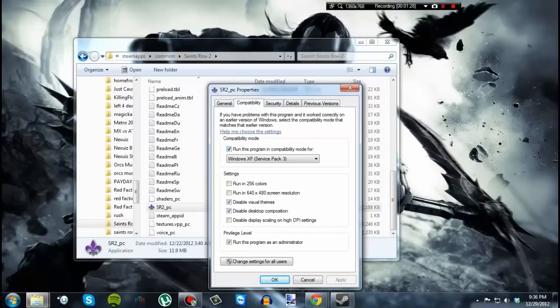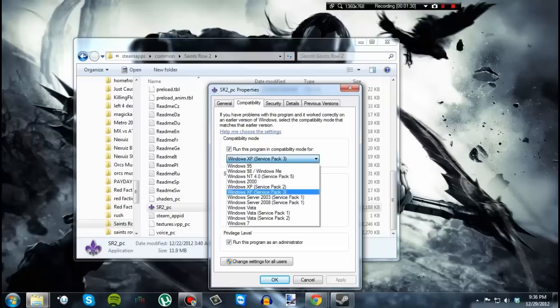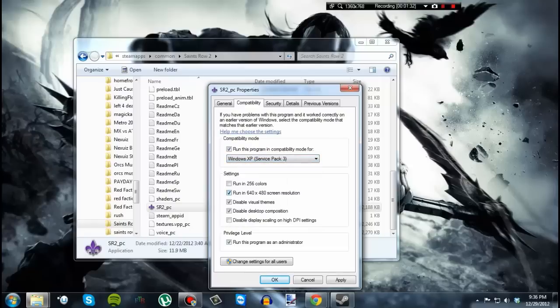Click the Compatibility tab — this is where you're going to do your work. Set it to run this program in compatibility mode for Windows XP Service Pack 3. Then check 'Disable visual themes' and 'Disable desktop composition'. Also check 'Run this program as administrator'.